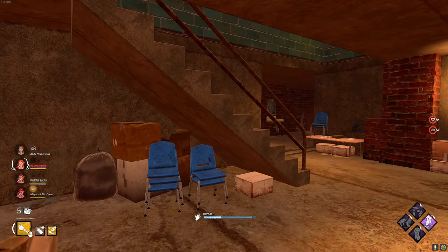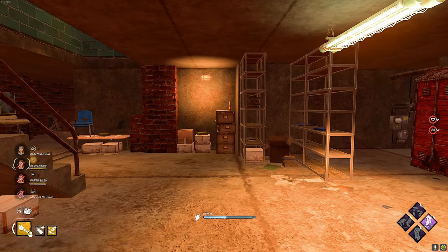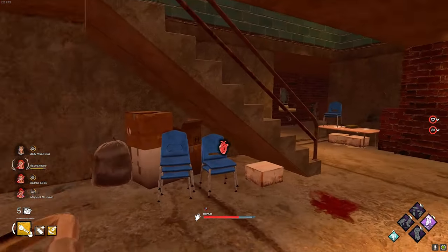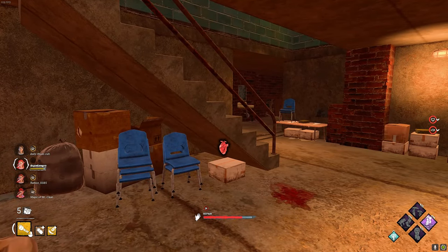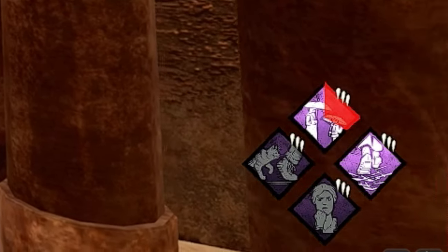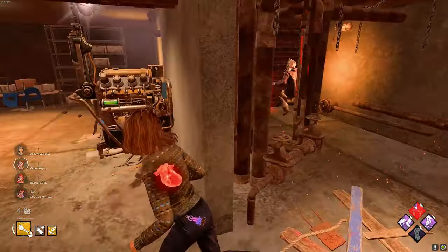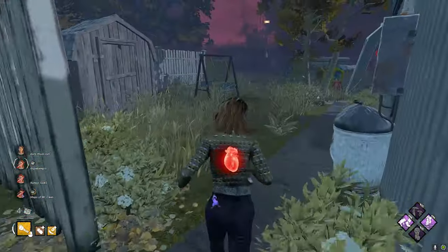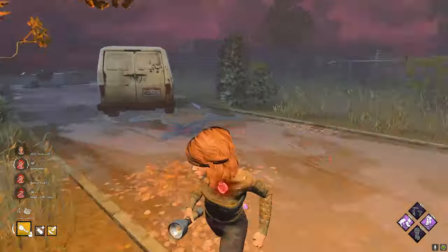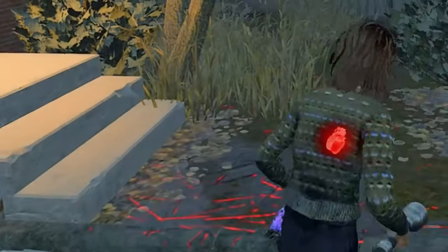The only thing worse than Legion is Skull Merchant or Nurse. The problem with Legion is while in her power she's going to respect every little thing. We pop this gen, we blind her, we run past her because we have Lightfooted and we didn't have scratch marks at first. She just now found out where I went. So right there I had to stun her, then blind her a second time, and then run.